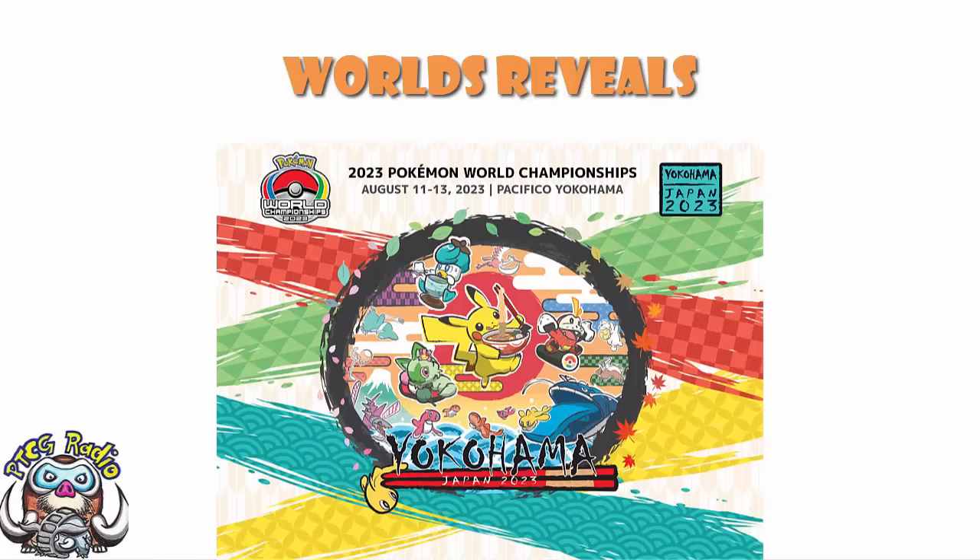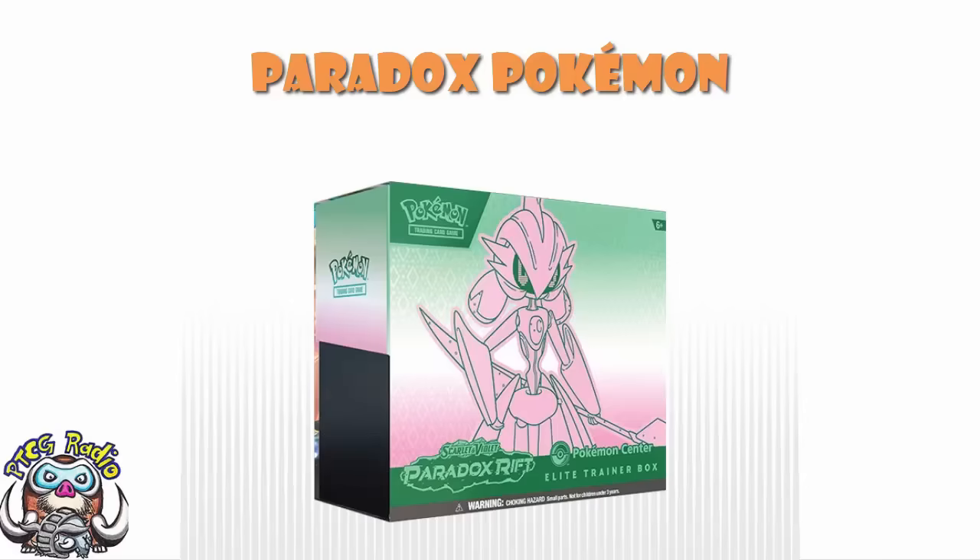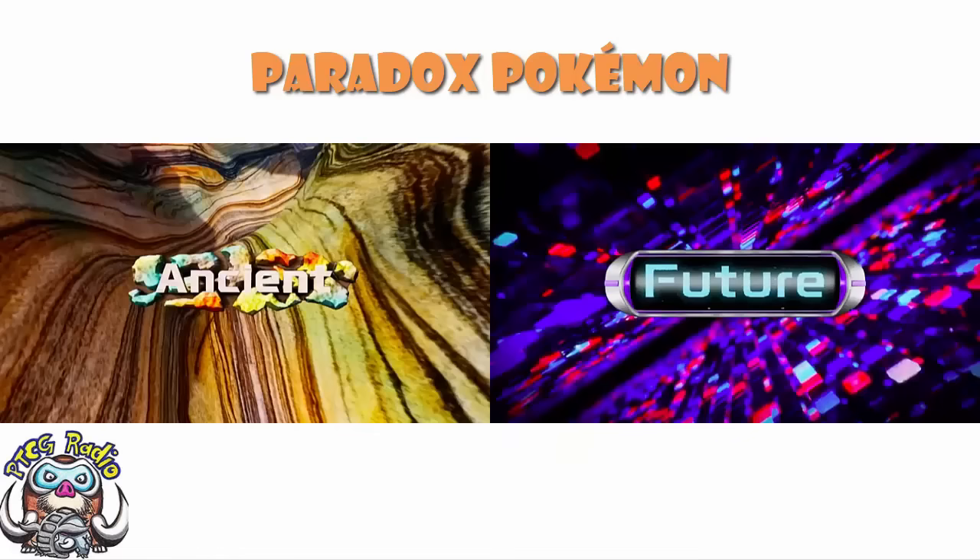What's happening then? Well, we've got the debut of Ancient and Future Pokemon. The other day I showed you that Paradox Rift was going to be the next Pokemon TCG set. The Elite Trainer Box image was put onto the official Pokemon Center over in Canada, and now we've got confirmation not just that we've got this set, but that we've got Ancient and Future Pokemon. As it stands, we don't actually know what the deal is here.